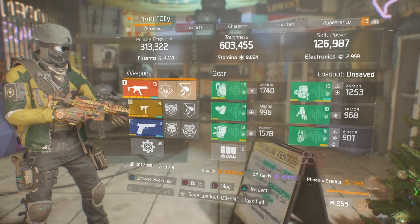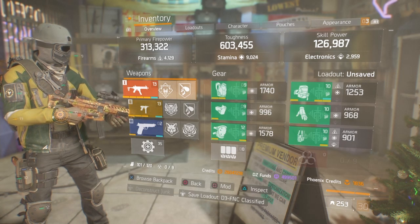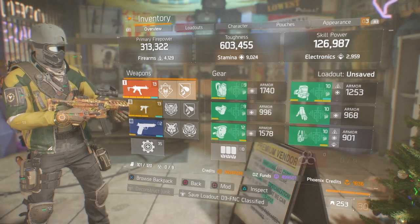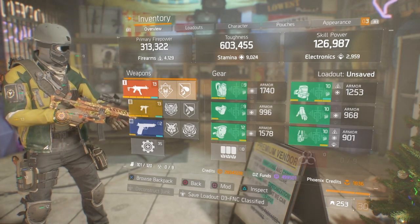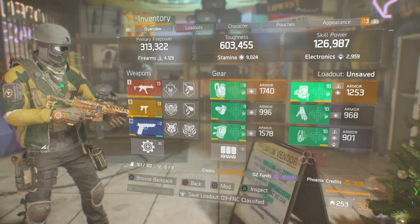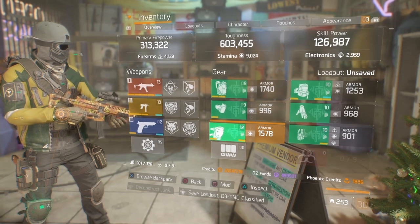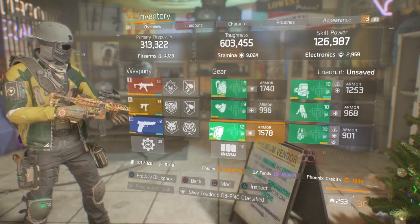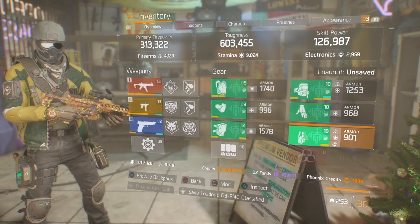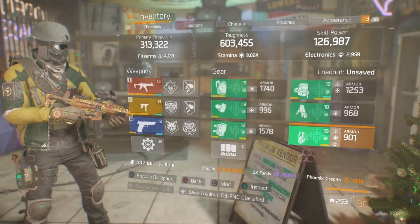As you can see, it's the D3-FNC build. To acquire the 4,000 firearms and the 9k stamina, you have to unlock all the talents on all the gear. To achieve at least a minimum of 125 to 130k skill power, you want skill power on your backpack, your mask, and your knee pads. You can go with crit chance on your holster, or if you want to be a little more tanky, you can throw in that 8,000 health.